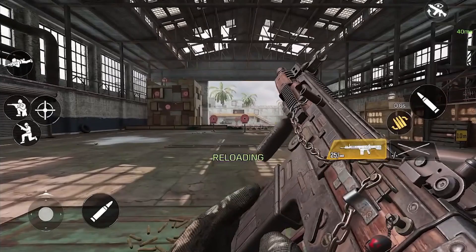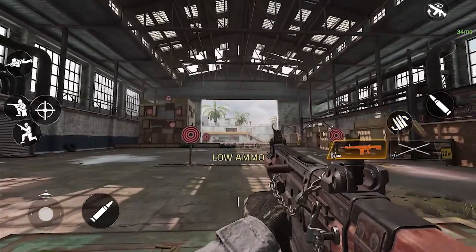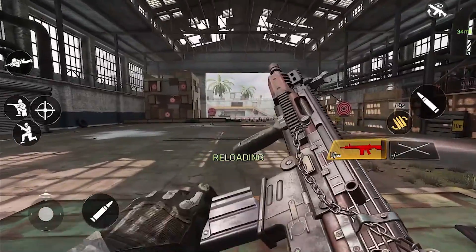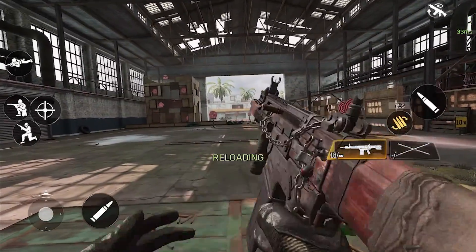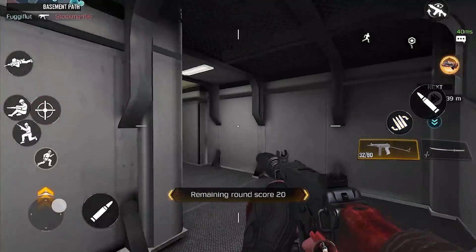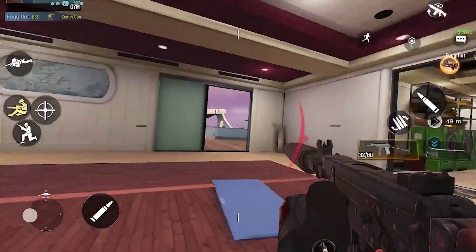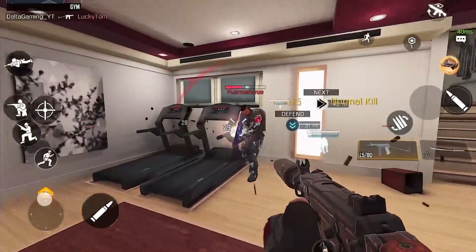The second way to reload cancel is your fire button. The exact same rules apply for both empty and semi-reloads. For empty reloads, you can either spam or time your fire button, but for semi-reloads, you need to time your fire button. I would actually use my fire button to reload cancel over my ADS button when I'm in a close range fight and I want to start hip firing as fast as possible.